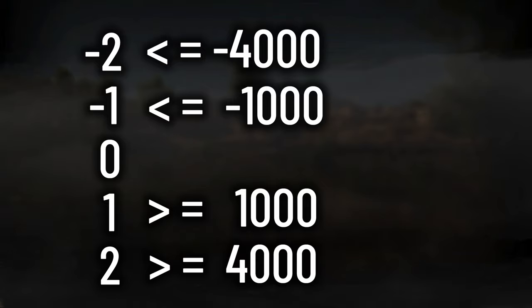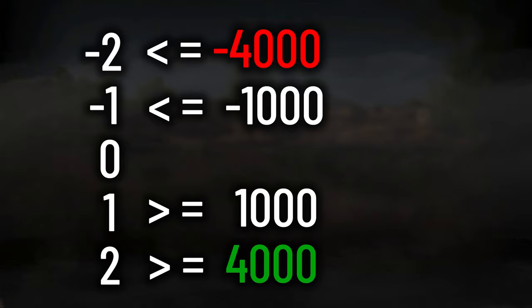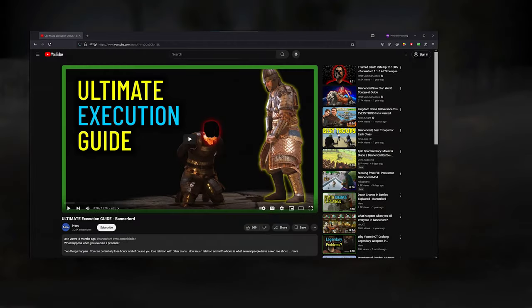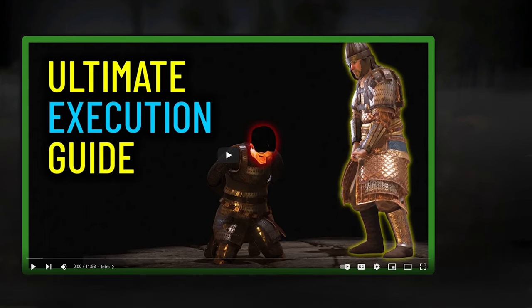The XP thresholds are as follows. Any value negative 4,000 or lower is level negative two. Any value 4,000 or higher is plus two. You can raise and lower the XP by performing various actions in the game.